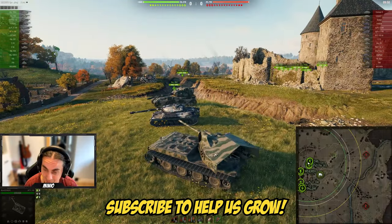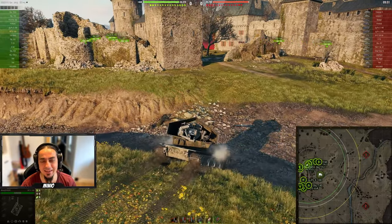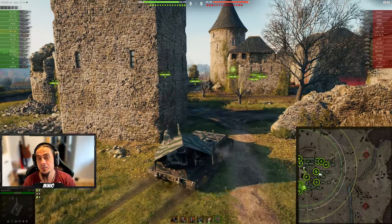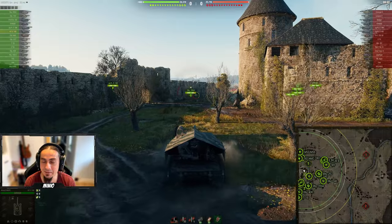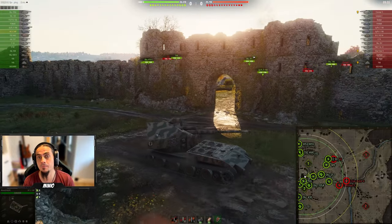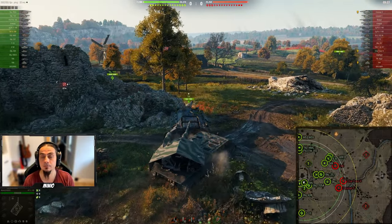The Waffenträger Auf E100 — this is a vehicle which I really kind of miss, but at the same time I really don't want it back in the game. As much as I enjoy playing it because it's hilarious, it is really bad for the game. It's not that it's overpowered, but it's just broken. You can lock up the entire flank by just being there, and if anyone knows you are there, they're not going to push.